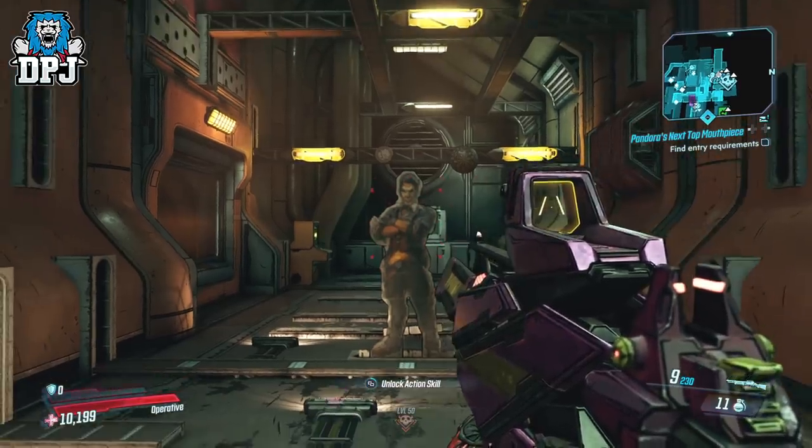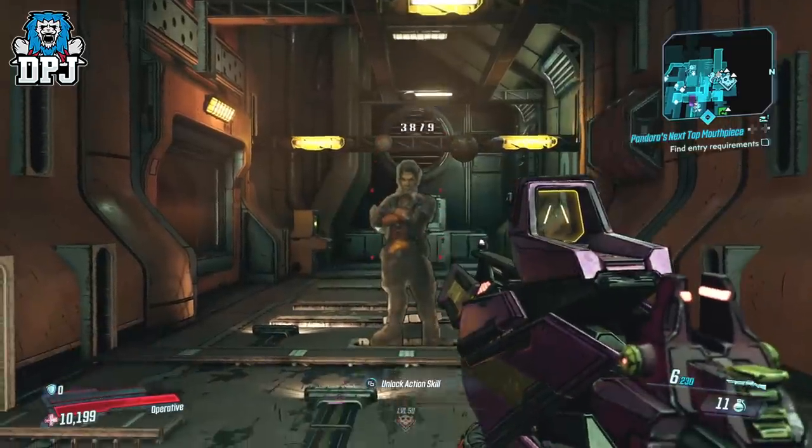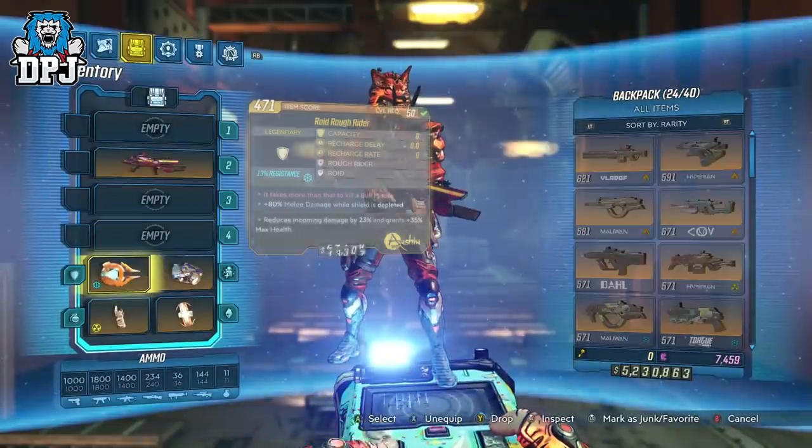So what you need for this is a certain shield and a certain legendary weapon. The shield you need is the Rough Rider. The weapon you need is the Face Puncher.